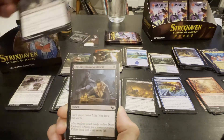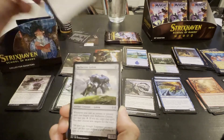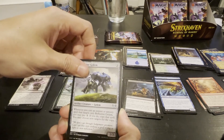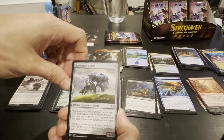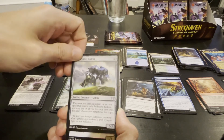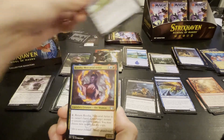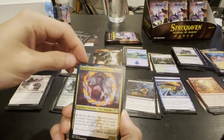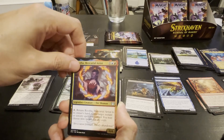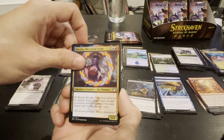Plus two minus two — he probably loses two life, you drop two cards for four. No thanks. Reflective Golem — whenever you cast an instant or sorcery spell that only targets the Reflective Golem, you pay two less; if you do, copy that spell, you may choose new targets for the copy. That seems good.